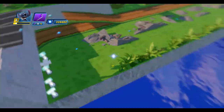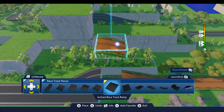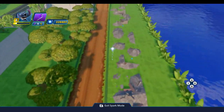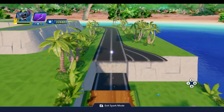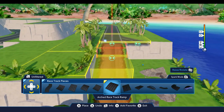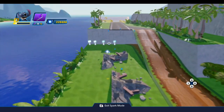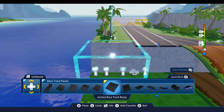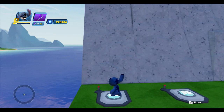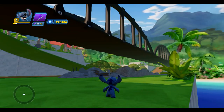Now we can put the ramp pieces back in place and just drop those right down where they were. Now when we do the playback on the Replayer it should work fine — it shouldn't be any problem because it doesn't really collide with those ramp pieces. So if I come over here and do a playback, there's my bridge and everything is fine.